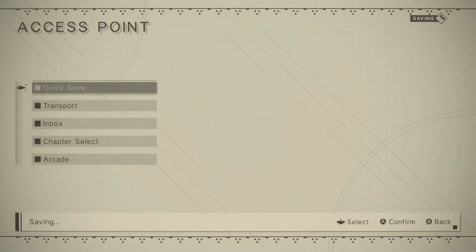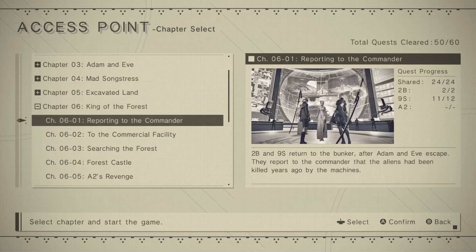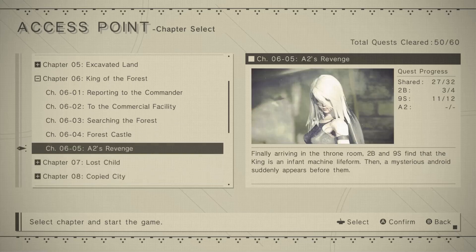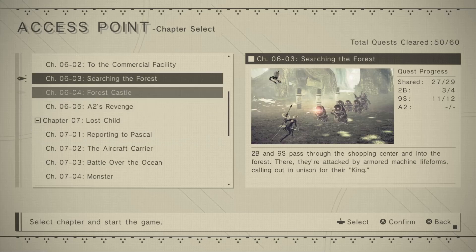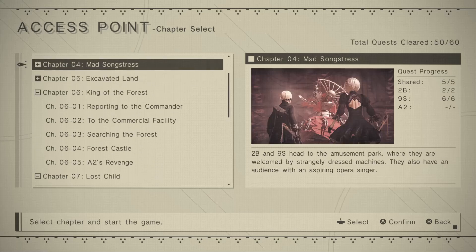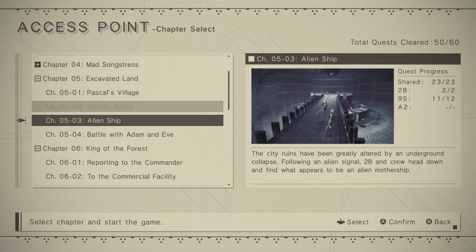Okay, I'll quicksave. Let me show you where we are — we are in the King of the Forest chapter. Actually, we've moved on to chapter seven already. The number of quests remains largely unchanged. I started here because it still had 11 out of 12 quests for 9S, and it also has an extra quest for 2B, though we wouldn't see that while not playing as her. It also says two shared quests — I guess one of them must be Pascal's quest.